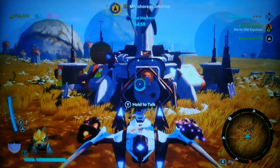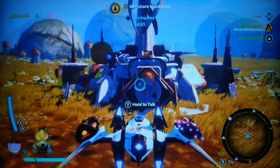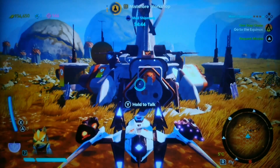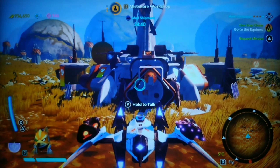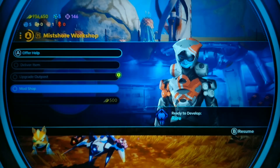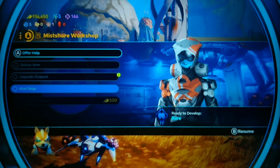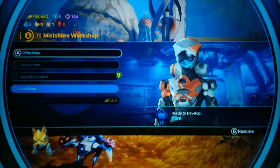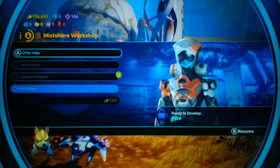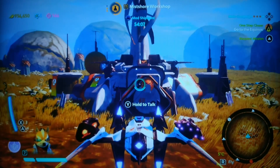And to do that, we have two ways. Either we can go ahead and request a mission, which is the icon that you can see on the top right corner of the screen flashing below the main campaign mission description — which is telling us to go to the Equinox. That's one way to do it, by requesting a mission, and the other is hold to talk by offering help. This offering help system of helping out prospectors and expeditionary units — we have done before. But we have never used the request mission functionality. So we're going to be doing that today.